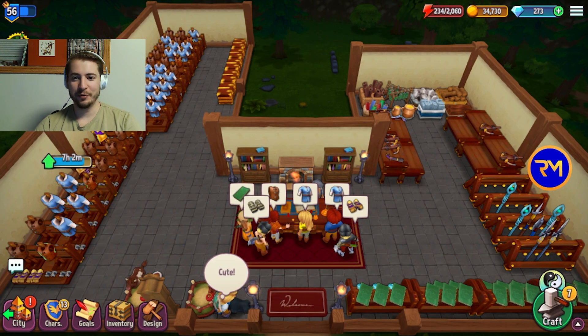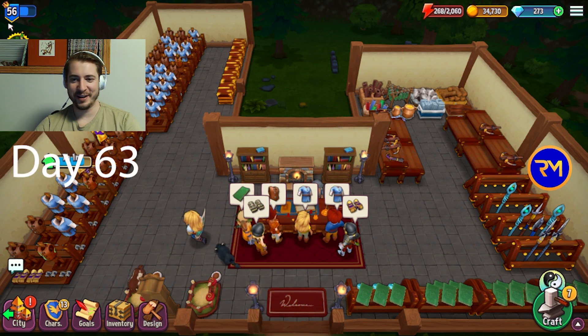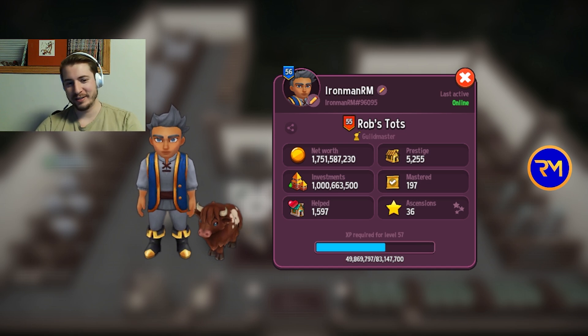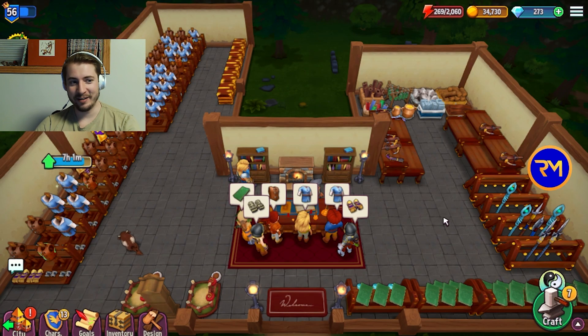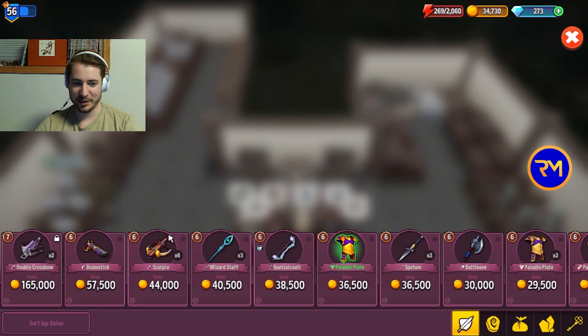We just finished a huge stream — 4.5 hours, super fun. 1 billion invested — huge. I saved up for a few days all of my enchants and big items so that we could sell during the Hagel event that just started a few hours ago. We hit 1 billion invest with no money left and basically no expensive items left whatsoever. That was a huge goal of mine that I wanted to complete.